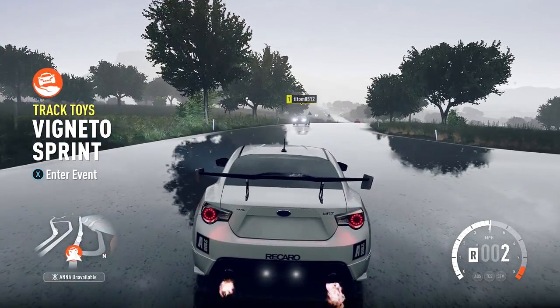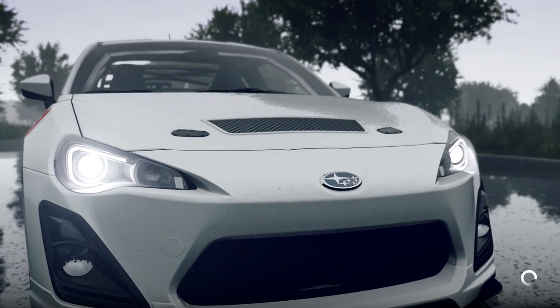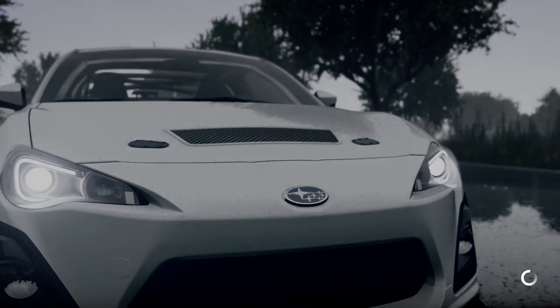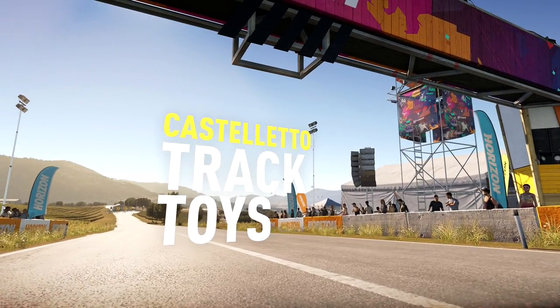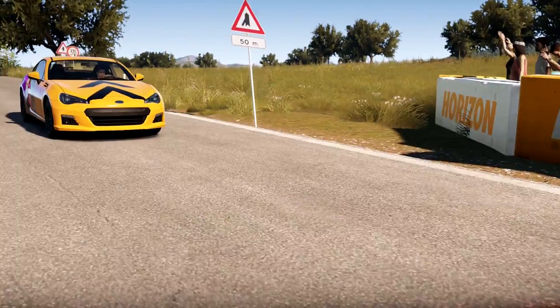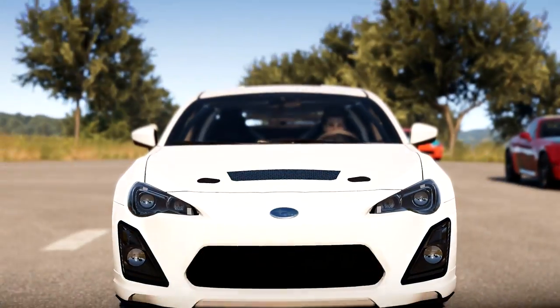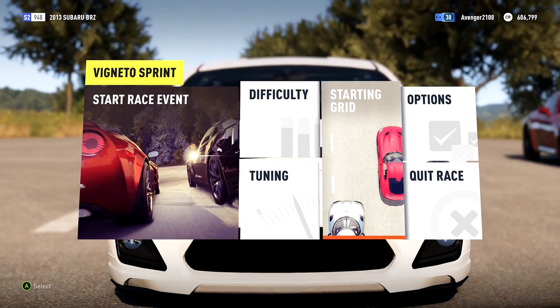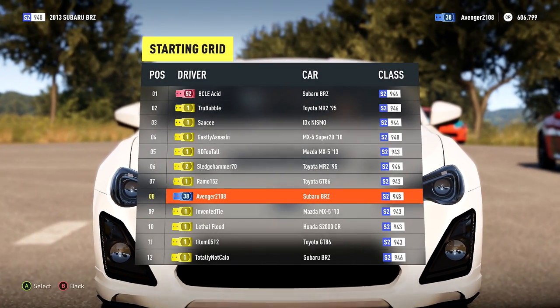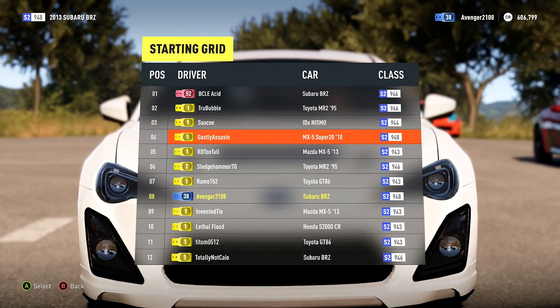Let's get signed up. It's nice and sunny this time — the only reason I wouldn't buy one in real life is I live in Chicago and it's not a winter car at all. Ghastly Assassin moved up into third place. Let's check the grid again — Sauce is in the Nismo this time, Ghastly Assassin in the MX-5, Acid in the BRZ, an MR2 in front, and most of the MX-5s are in the middle.